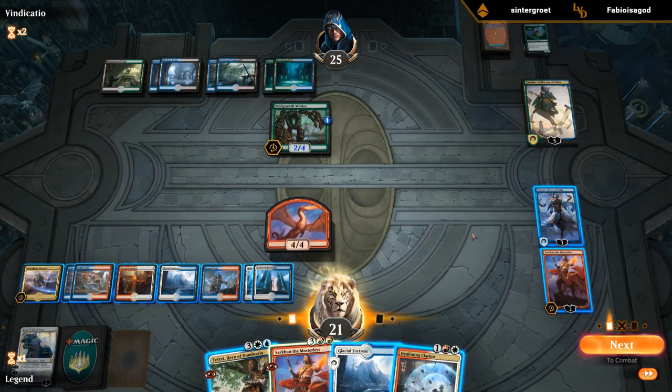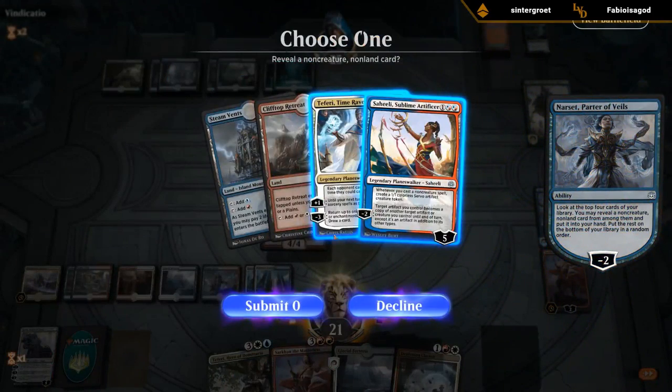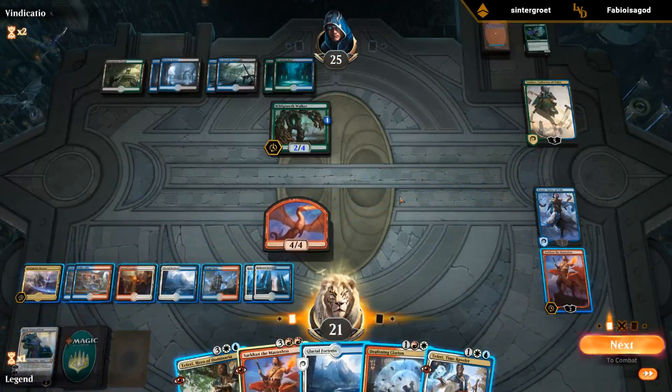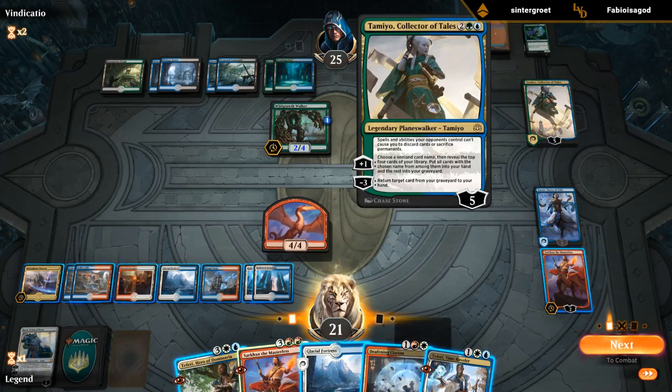Now we're in a great position. Opponent drew a land, didn't get back Trophy, went for the greedy Command the Dreadhorde play, didn't get rewarded. Let's minus. The Fairy seems great. Ideally we'd find Spell Pierce to counter Command the Dreadhorde — if that's not an option, we just need to try and pressure their life total as much as possible.